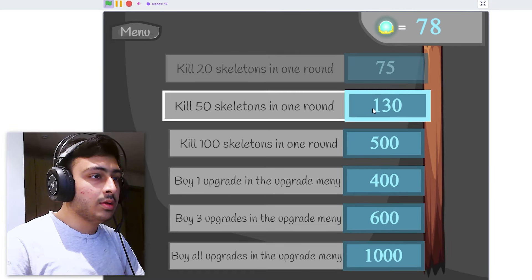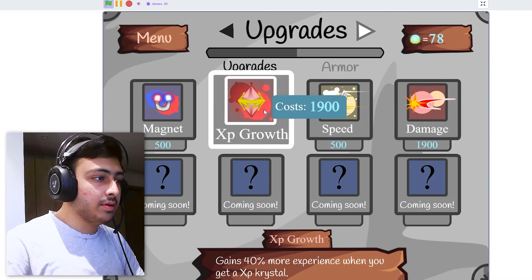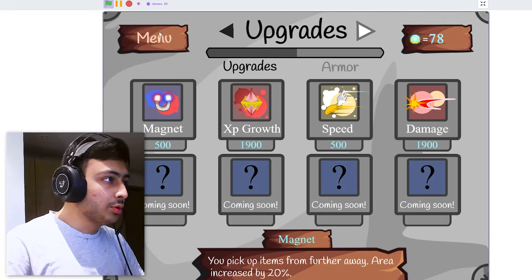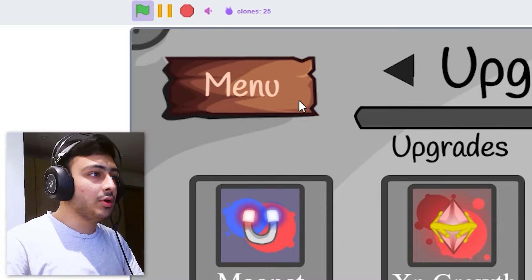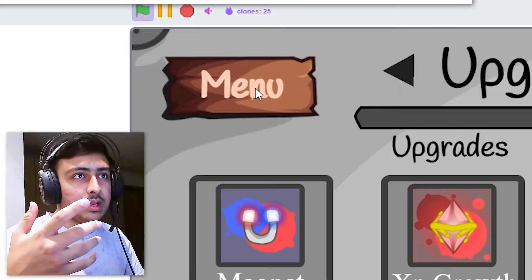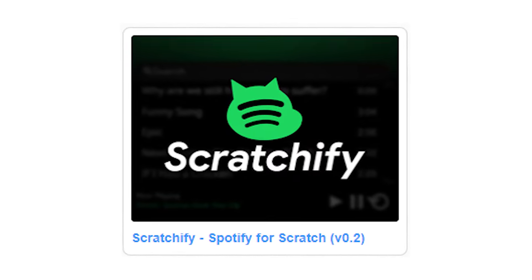34 kills and x drops — yeah, I'd say this is a good game. Achievements: kill 20 skeletons in one round. We have upgrades for 500. So good. I found one flaw — the menu text is the button, not the background, which should not be the case. The review: this game is really good — the menu, the UI, the buttons, the animations, sound effects, music, gameplay, achievements, options, effects — everything is amazing. The only flaw was the menu button. Keep up the good work. This video is sponsored by me — go check out my new project Scratchify, a recreation of Spotify for Scratch. Link is in the description.